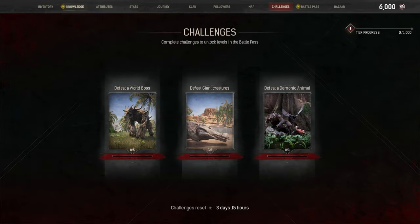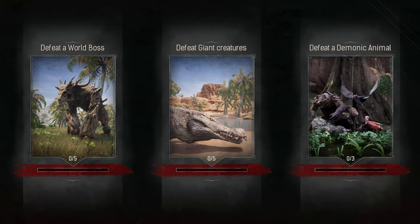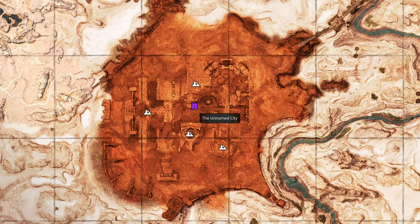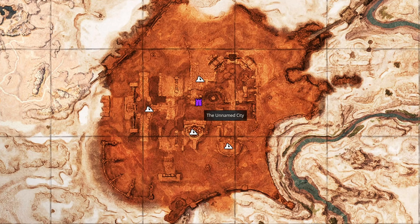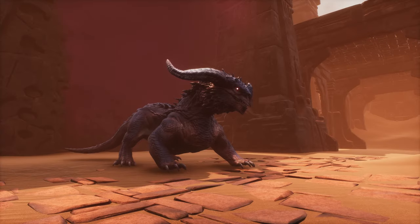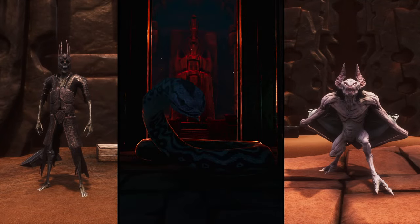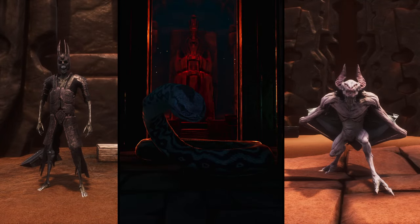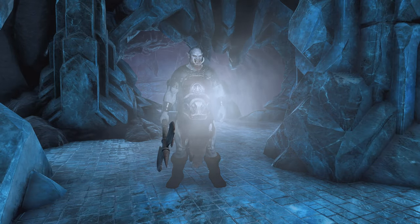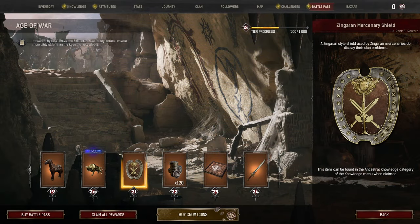We have not yet seen all possible challenges, but if you got either defeating giant creatures, world bosses, or defeating demonic animals, then it's pretty easy. While we can no longer admin-spawn creatures, we can teleport to their natural locations and kill them normally. If you already did the optional server settings mentioned earlier, this will take no time at all. For world bosses, simply teleport to the Unnamed City, where all relic hunter mini bosses and baby dragons also count as demonic kills. The three-skull dragons, undead bosses, bat and snake boss in the area count as world bosses, and the snake and dragons also as gigantic creatures. For any missing giant kills, simply teleport up to the Temple of the Frost and kill the frost giants there. All of this might not take more than 3 minutes or so.